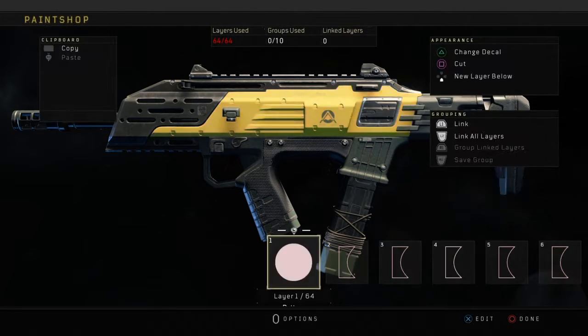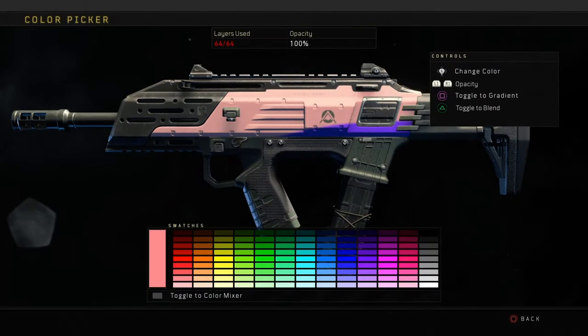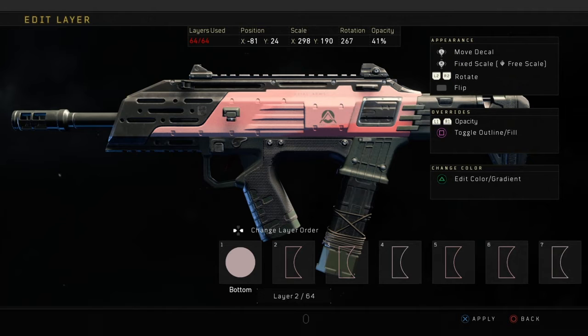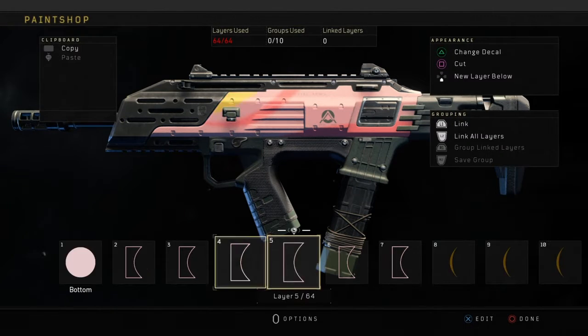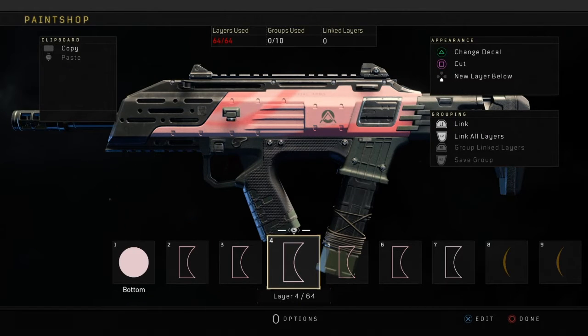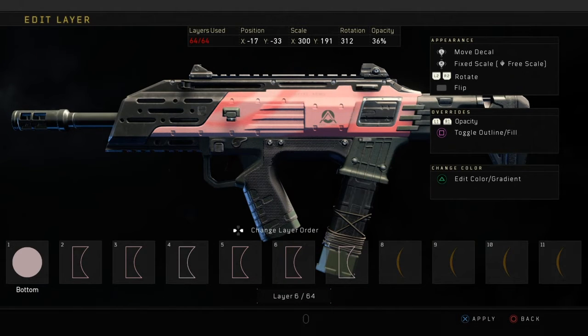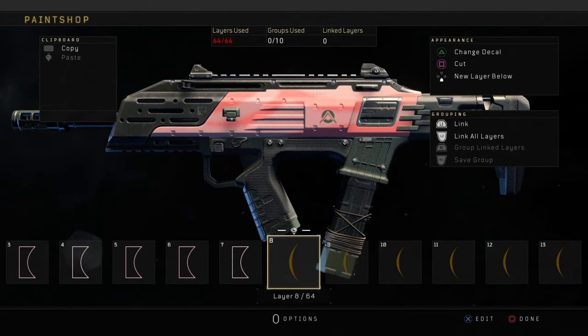The first thing you want to do is get a pinkish background. Then get these shapes and stretch them out to the edge of the weapon — it makes it a bit blurry, which makes the background look more like the actual color from the real camo. I'm overlapping them a few times. If you guys want a more in-depth version of this tutorial I do have a separate video — this is fast forwarded so the video isn't 13 minutes long, which might make it a bit harder to follow.